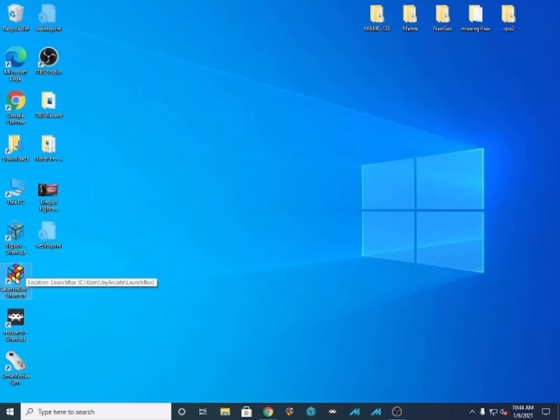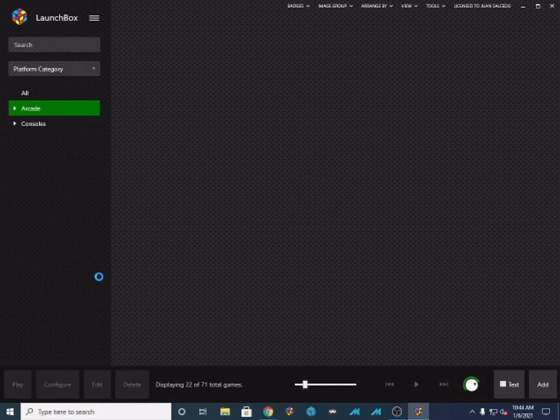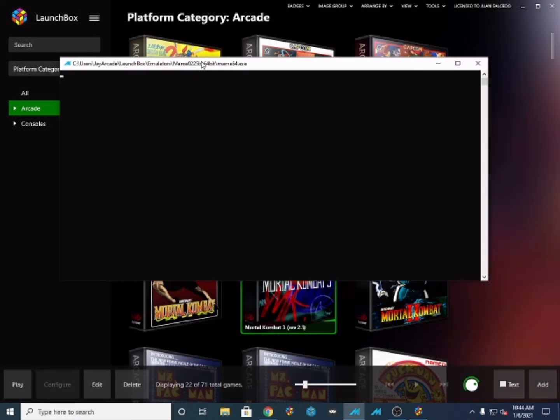So let me check this out. If I open LaunchBox — okay, LaunchBox opens. This is where I'm running the game. Let me try to open a game. I'm using MAME 0225B. Let's see what happens — and there you go, it opened up.